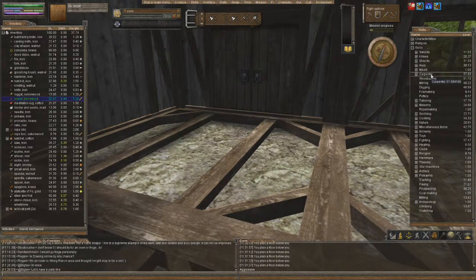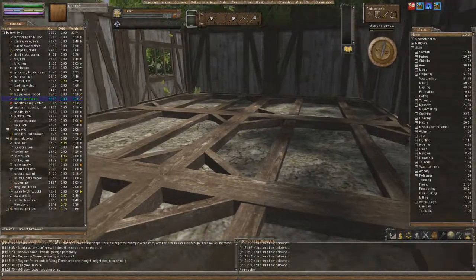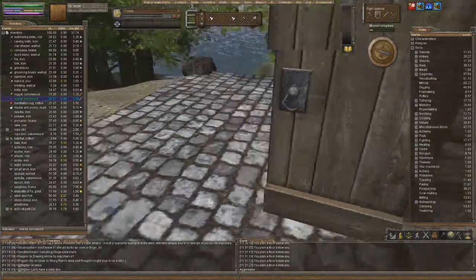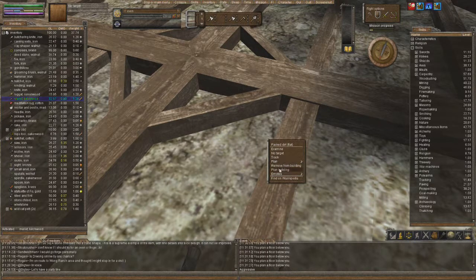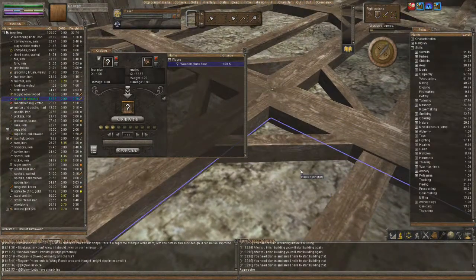We are currently at 57.69 on carpentry, so there we go — we have it all planned out. When you come in it'll actually pop up rather than appear inside the floor. To make the floor plan — add to crafting, throw the mallet here — wooden floor plank, create. I need small nails and planks: two small nails and ten planks.